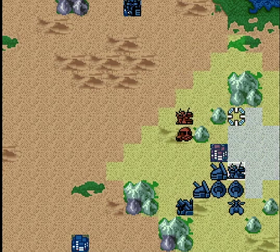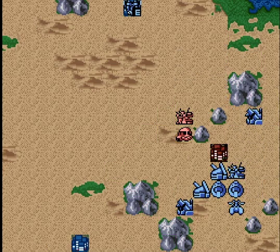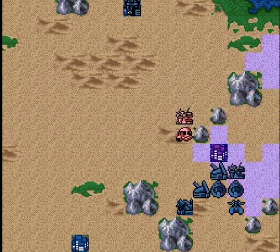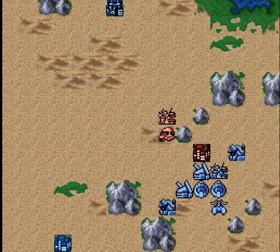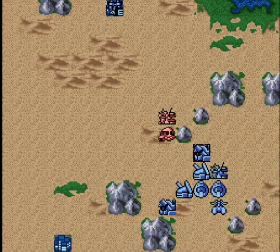地道に制圧を続けてます。ここでギャロップを仕留めていく。ジムの武装を確認します。ビームスプレーガンしかないか。ギャロップまでは届かないですね。ギャロップを集中狙いしていきます。